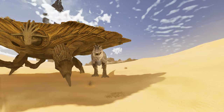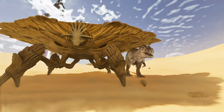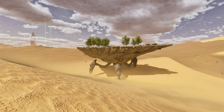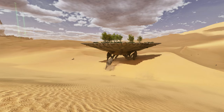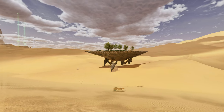Scorched Earth is here and with it the Oasisaur, and this thing is just absolutely massive. Look at that - that's a giga standing next to it. When they're wild you'll find them typically on the outside of the map on the dunes, and you'll either see them walking or flying. It seems like they only spawn one or two at a time.